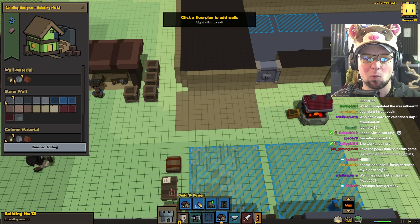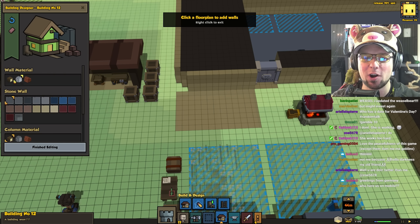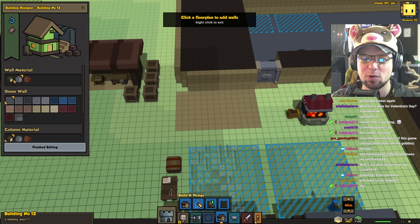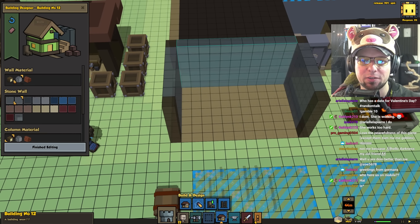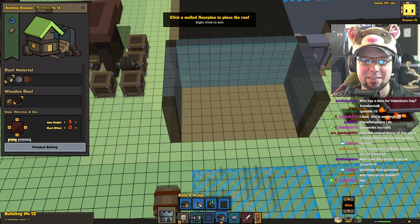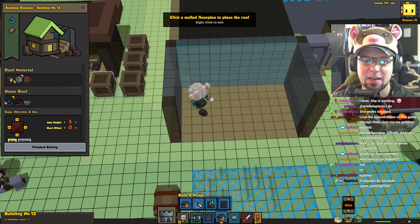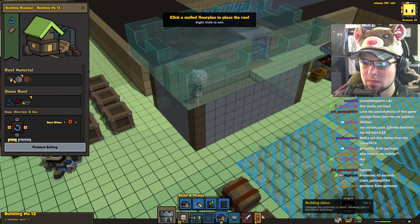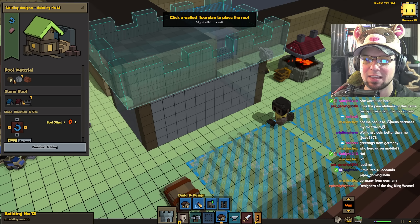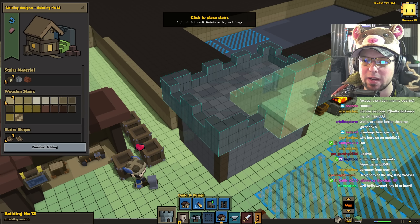Make it a bit bigger. Walls — let's do wooden walls. That's a great idea, Weasel. Let's do wooden walls for that blacksmith. Actually no, we're gonna go with stone walls. Second floor — not needed. And let's go with a stone roof. It's like a little castle roof. You know what? I'll take it because that looks sweet.